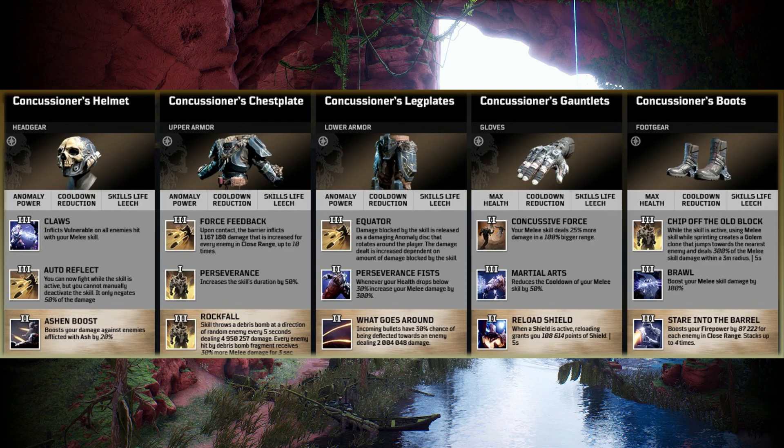For the lower armour we've got the Concussioner's Leg Plates. The tier 3 mod is the Equator — damage blocked by the skill is released as a damaging anomaly disc that rotates around the player, with damage increased dependent on the amount blocked. Honestly, this Devastator now sounds insane. The tier 2, Perseverance Fists — whenever your health drops below 30%, increase your melee damage by 300%, meaning even if you drop low, you can nuke through whatever's in front of you. And What Goes Around — incoming bullets have a 30% chance of being deflected towards an enemy.